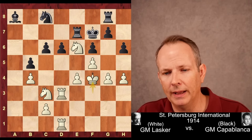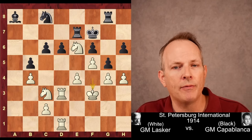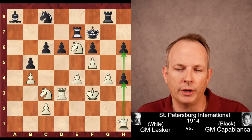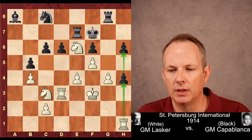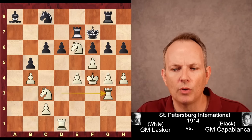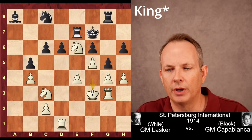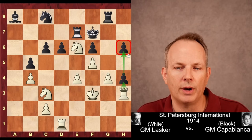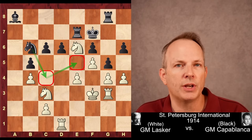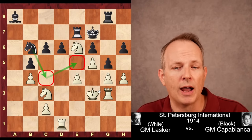King F3 is played by Lasker — he wants to play some preparatory moves before his final breakthrough. Rook to G8; Capablanca has to sit and wait, he has no play. King to F4. G6 is played — if G5, just King to F3, and if he takes on H4, Rook H1 threatening Rook H4. Rook to G3. G5 check, but he just retreats the rook. If G4, Rook H3 threatening Rook H4 and then attacking H6. Knight to B6 is played by Capablanca — he wants to jump into C4, then maybe E5, or deliver check.